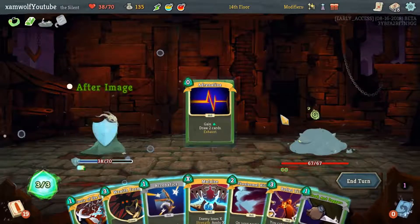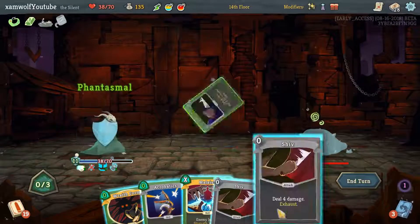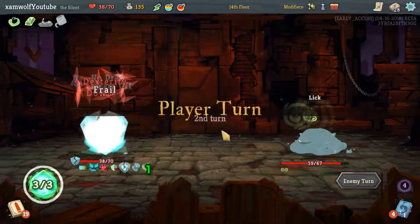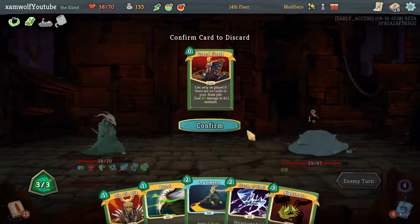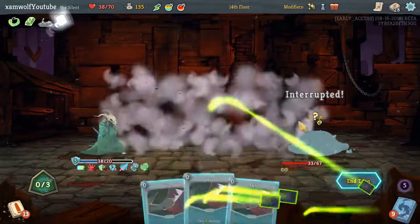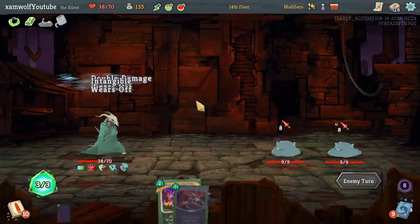Afterimage, Adrenaline, Bullet Time. The Acrobatics is pretty useless right now. I'm taking the Wraith Form — it's two turns of not having to worry about any damage coming in. Storm of Steel: 8, 8, 8. 2 enemies, 9 HP. Pretty easy.